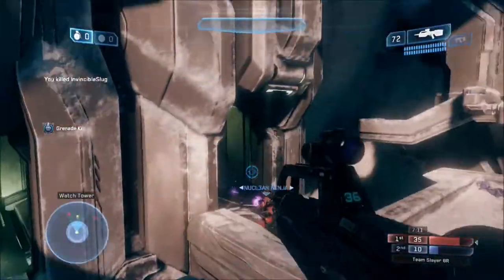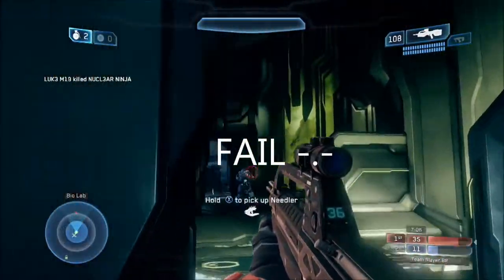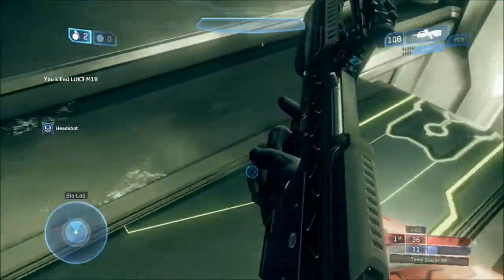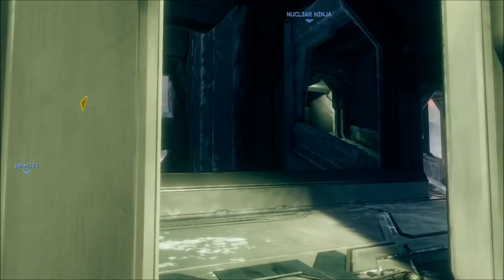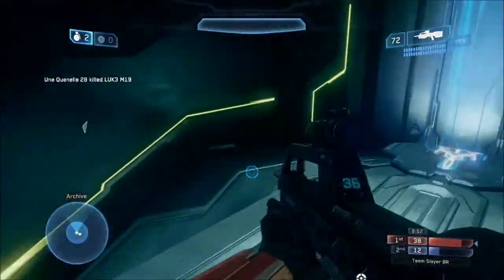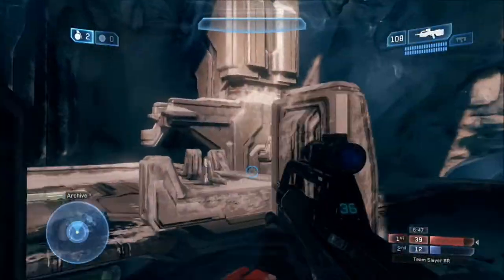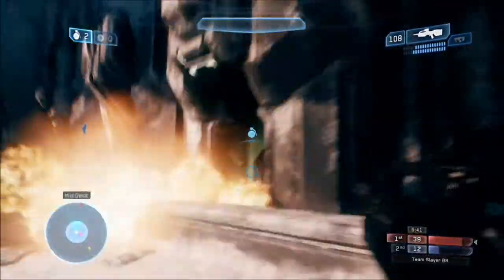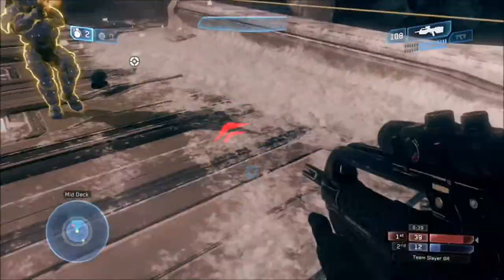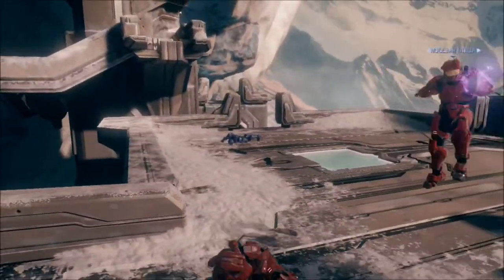The SMGs are pretty good. I pulled off a ricochet nade off that little ledge there. This play was a bit cocky on my part to be honest — I dropped down thinking he wouldn't know I was there. I knew he didn't have the sword because our teammate has the sword, and somehow I missed that bloke running top mid there. Realistically, you don't want to be dropping down to bottom library unless you're absolutely sure they don't know you're there.